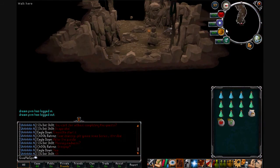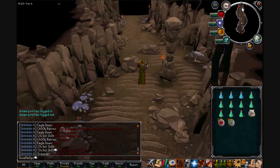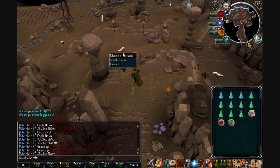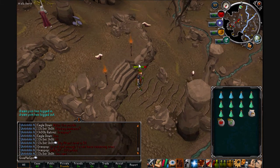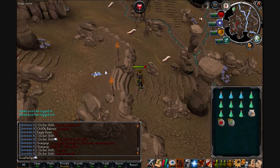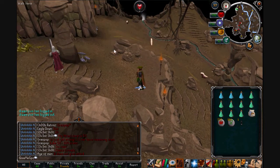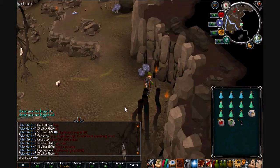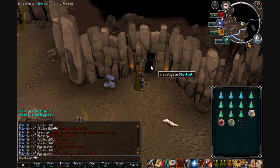Going straight into the cave and running straight down: if you are a low level — anywhere below level 30 — you're probably going to want to kill these young grot worms. These obviously have the lowest GP per hour because they're the lowest level and have a lower drop rate than the other grot worms, but for your level they'll still be good GP per hour.